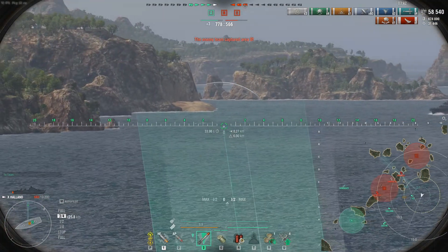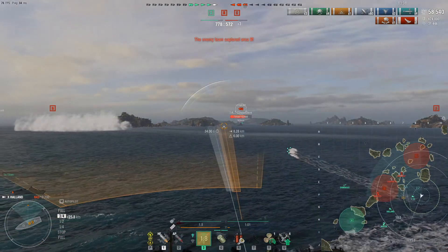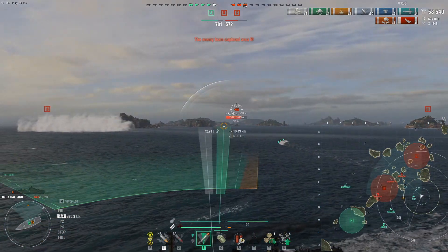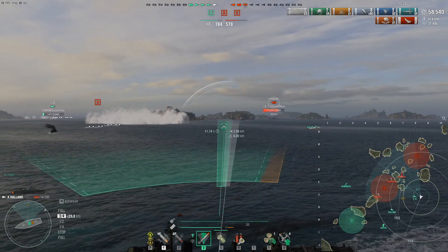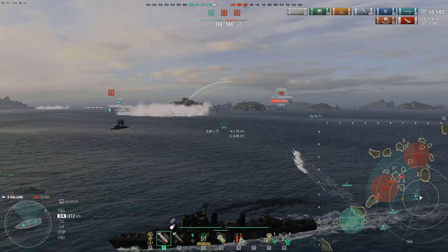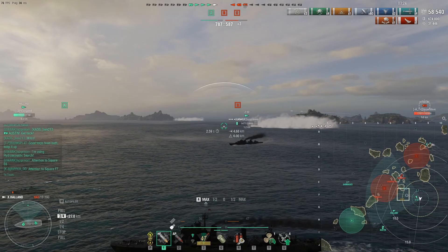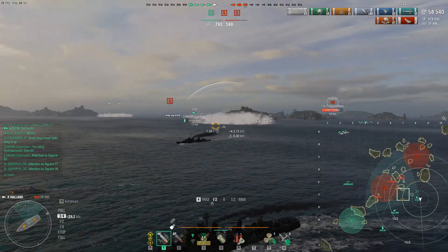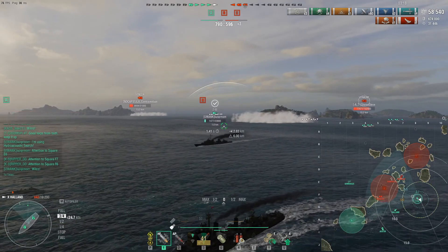We literally grabbed whatever school supplies we could to keep this ship afloat. Another torpedo reload — let's see what we can do. He's turning, so let's get one off before he turns and hopefully squeeze it past the island. He's speeding up — let's fire one right into that gap and hope these hit and cause some damage.